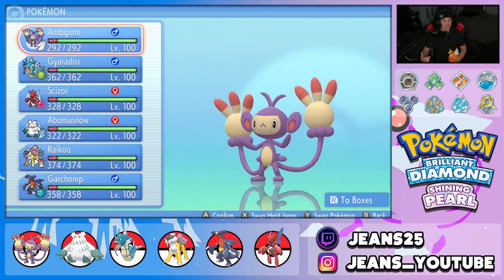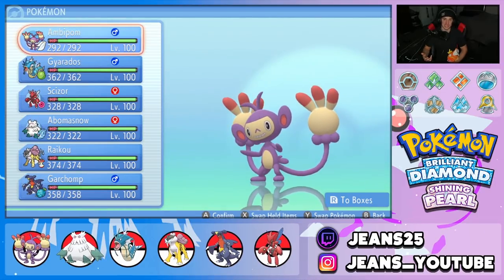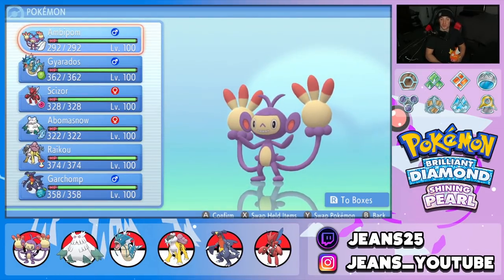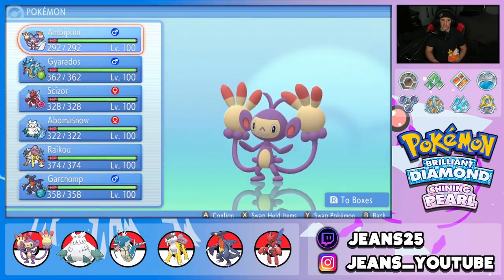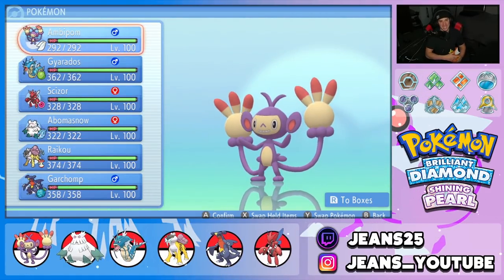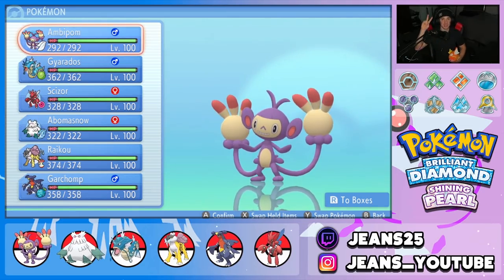Ambipom is disgusting — there's no other way to put it. Normal typing for STAB, Silk Scarf for the boost on Normal moves, and then Technician on top of it — what more do you want? This Pokemon hit so hard. We showed it off doing big damage, winning a 4v6, and grabbing a perfect record. Gyarados, Scizor, Abomasnow clutching Battle 3, Raikou for support with Snarls — this team had it all. That's it for today's video — smash that like button, hit subscribe, spread positivity, peace out!